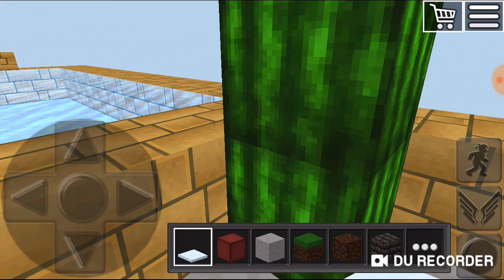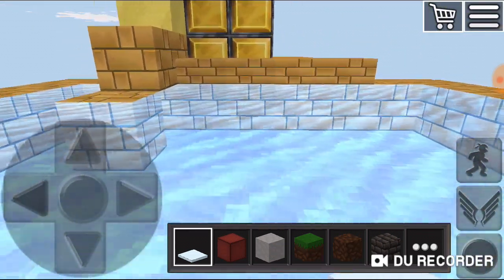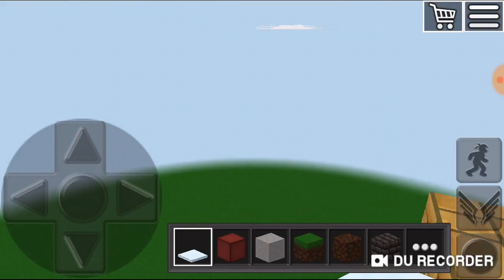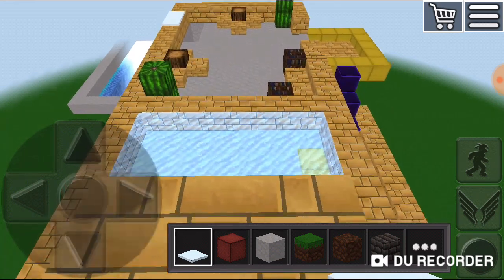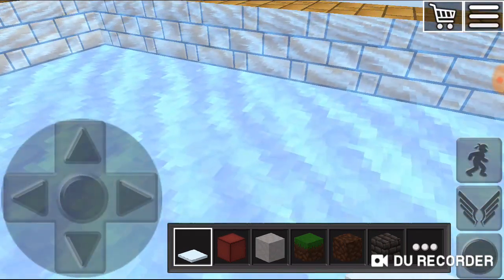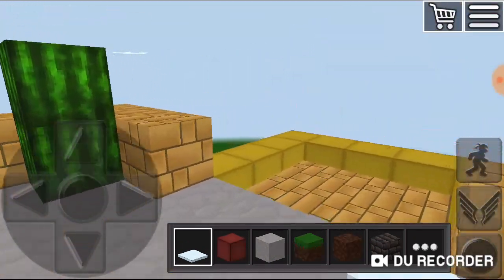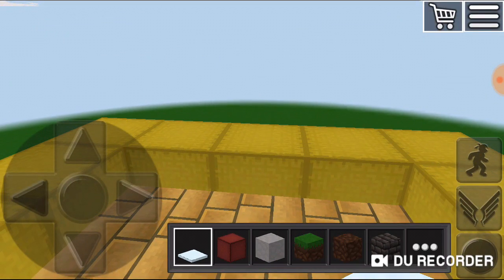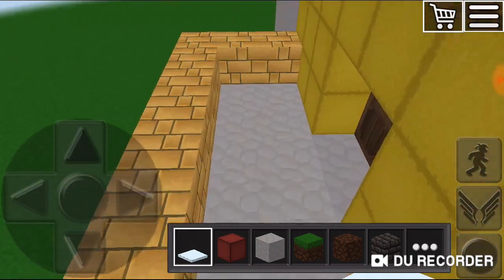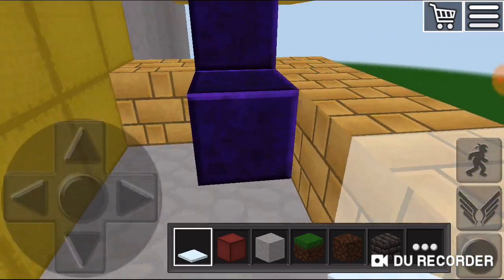And I also have a pool over here. Three, two, one — yay! It's a diving board. Over there I have another balcony over here. And that was the stairs, so this leads downstairs — yeah, to the other balcony.